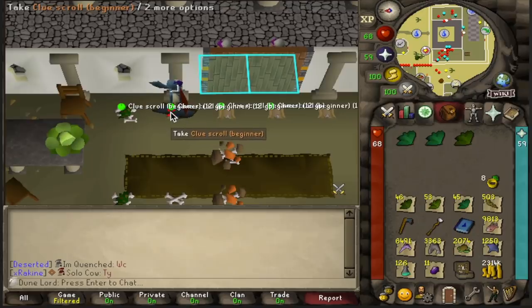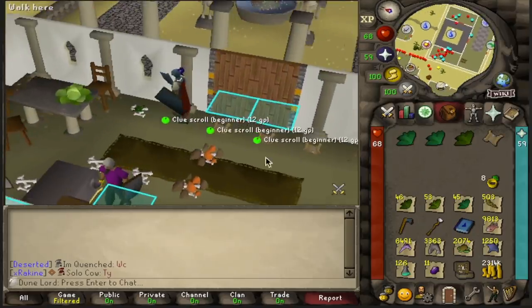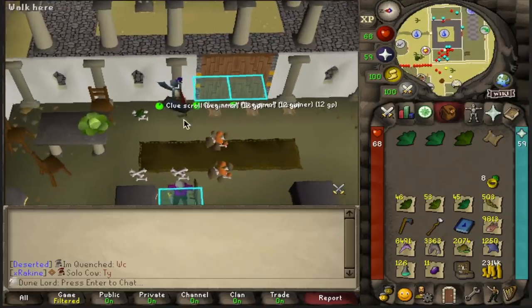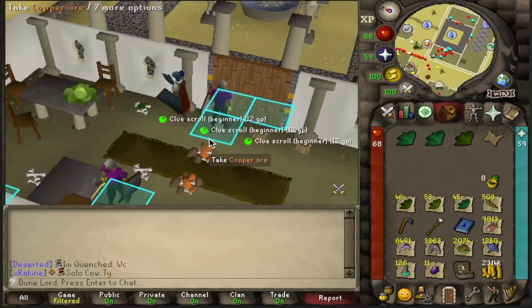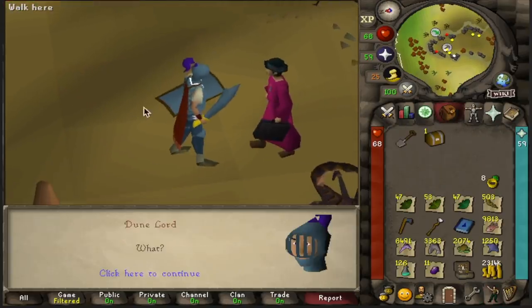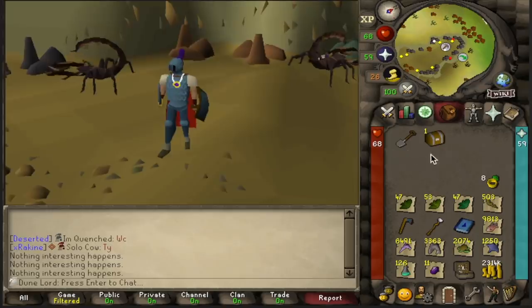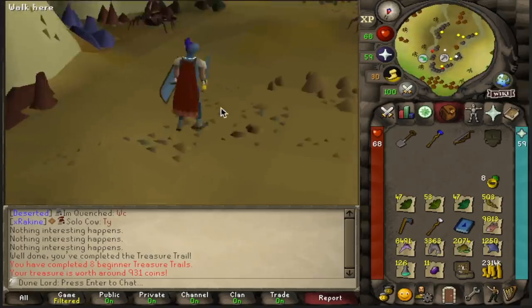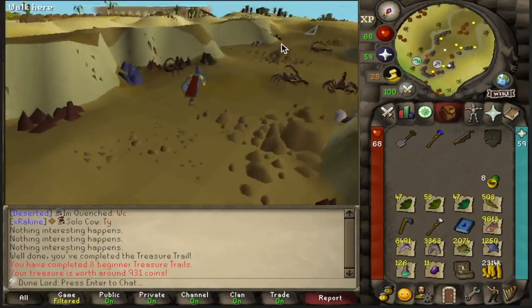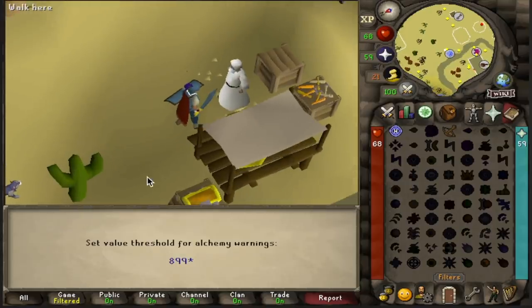I know I said I was done with beginner clues, but these guys dropped them too. So far we have three Reldo steps and a desert step stacked up, and I think juggling four is more than enough. So we're going to go see if we can get another casket — Panic in the Mine, talk to him, and we got another casket! Let's open it up — a Staff of Water. Okay, that's the second one in this video. This is all probably useless, but it's still cool. We're at eight beginner caskets on the desert-locked account, which is pretty cool. Alching that Staff of Water reminded me to set the alch warning to one GP under my Staff of Air so I don't alch it by mistake — cause that would be tragic.